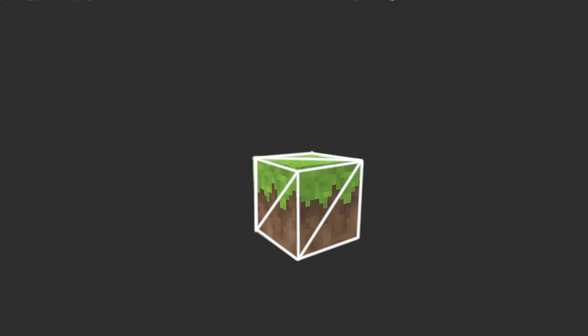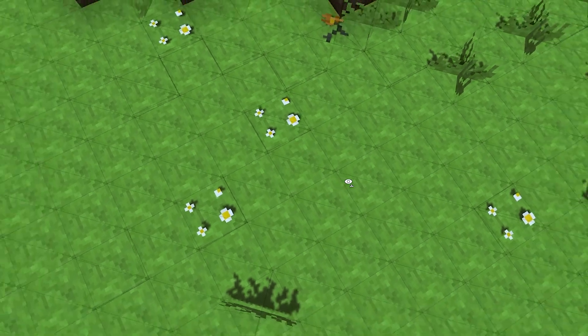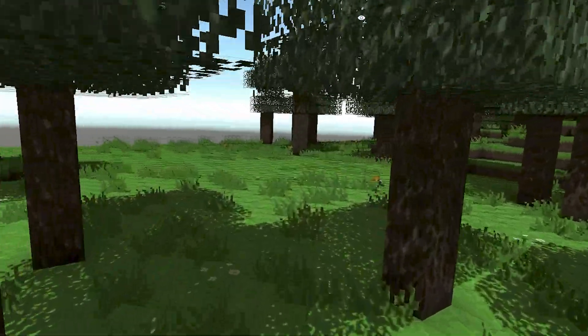The GPU renders triangles — everything you see is made out of triangles. Why? Mainly because it's the simplest shape that is coplanar. A rectangle is a non-coplanar shape, meaning the four vertices of a square may or may not be in the same plane. But a triangle is coplanar. So to render a cube, as you may already know, we send to the GPU two triangles per face.